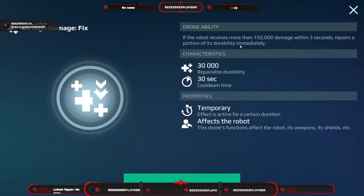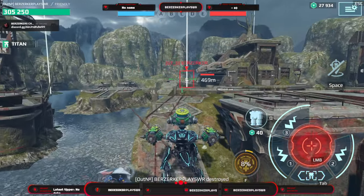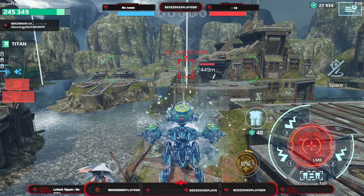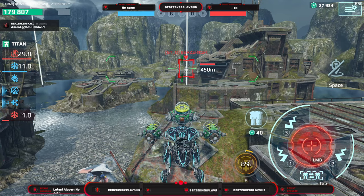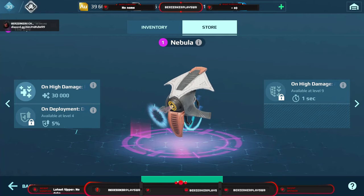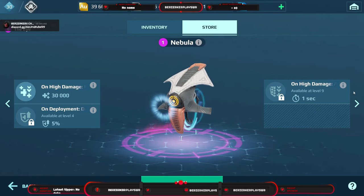Then we have the Nebula. Whenever you take more than 150,000 damage within three seconds it'll fix 30,000 of that every 30 seconds. It also gives you durability on deployment, and whenever you take high damage while healing that 30,000 it gives you an absorber shield for one second — just enough time to get into cover.